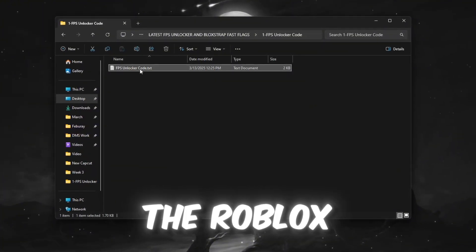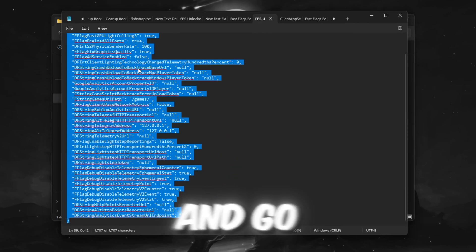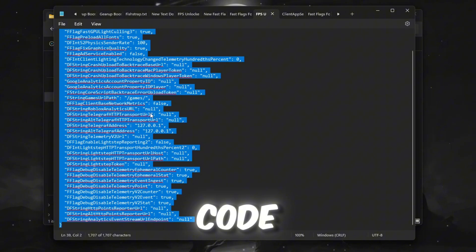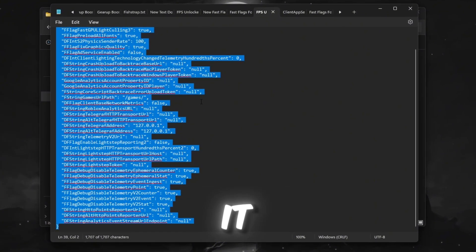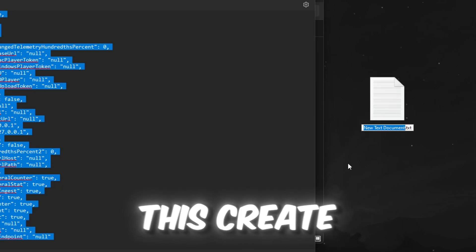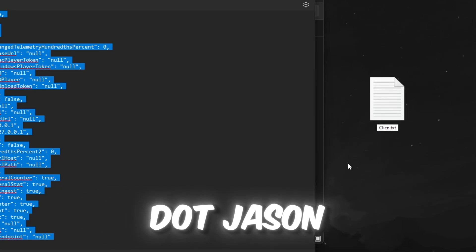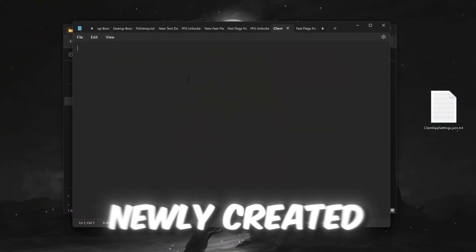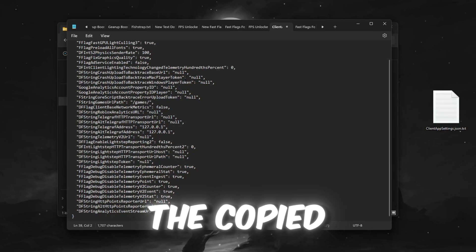First, open the Roblox FPS Boost Pack and go to the Roblox FPS Unlocker folder. Inside, you'll find a file with code — select all the text and copy it. Now you need to create a JSON file. Create a new text document and name it ClientAppSettings.json. Use this exact name. Open the newly created file and paste the copied code inside.